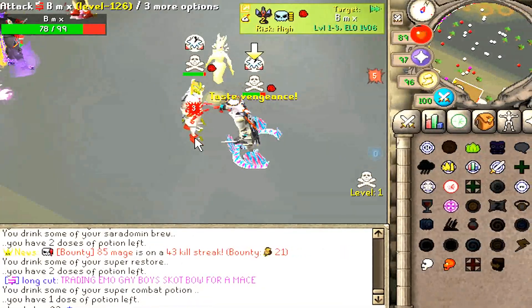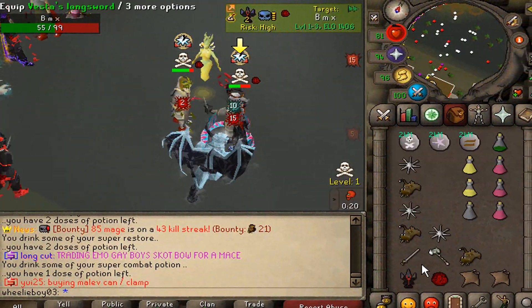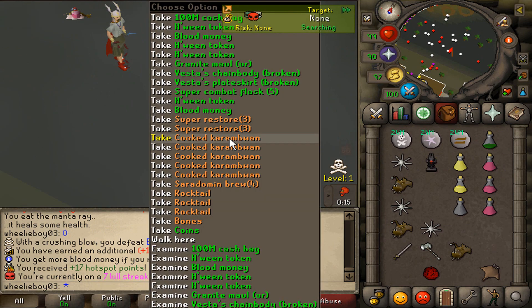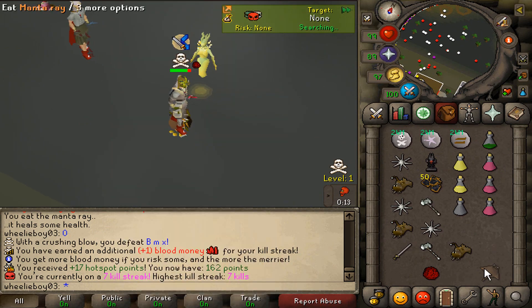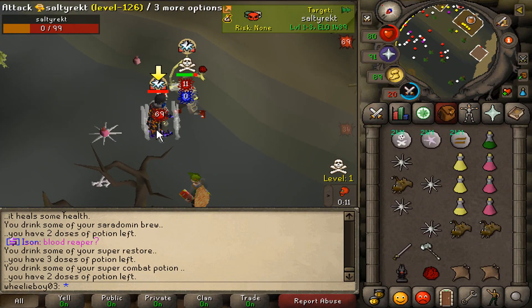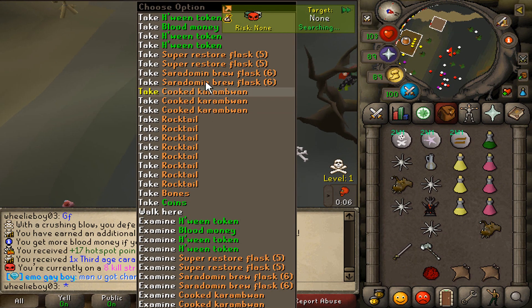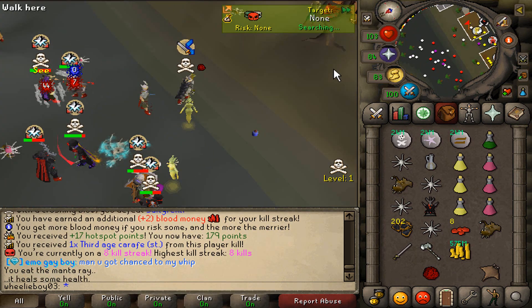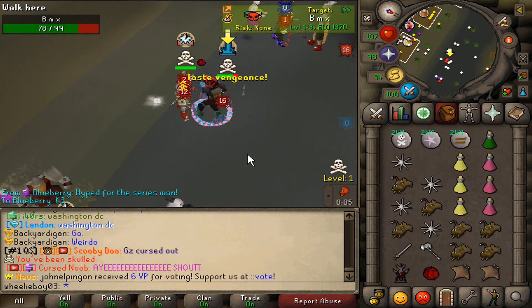I'll try it. Oh, I see — I killed him. G-Maul ore for Vesta, let's go. Oh wait, I killed him — why did I skull on him? Was he not skulled when I hit him? I'm on an 8 kill streak, let's go. Wait, this guy's ranging — this is a free kill.